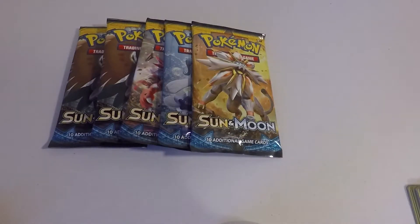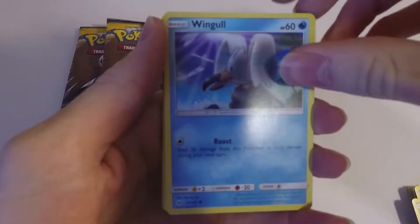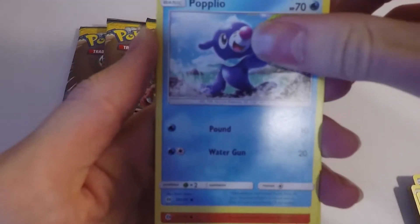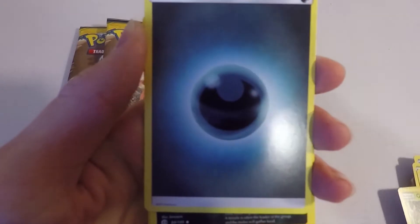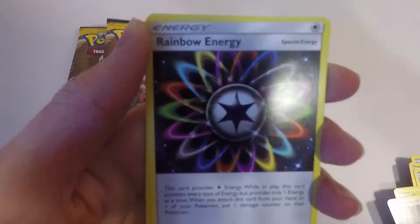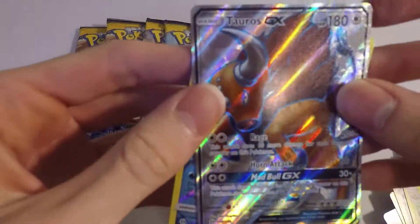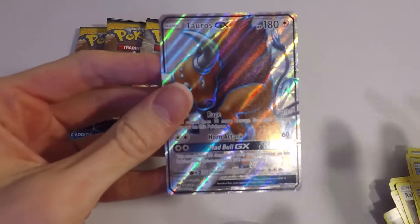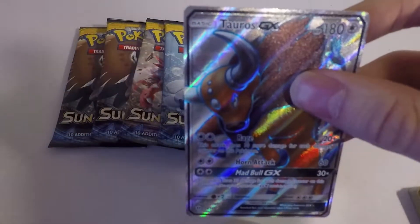Let's try to get something out of the third pack here — might just be the order I'm opening them. Stunkiss, Wingull, Popplio, Growlithe, Grubbin, Dark Energy, Crobat, Rainbow Energy — and a Full Art Tauros GX! Wow! And then a Reverse Holo Cloyster. There is a Full Art Tauros GX — that looks amazing! Going to sleeve that up right now, guys.